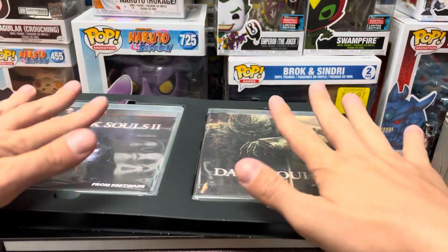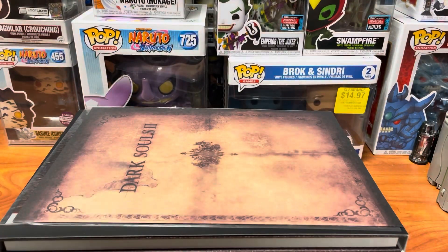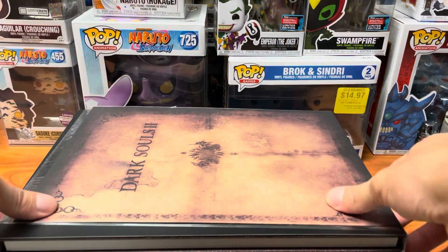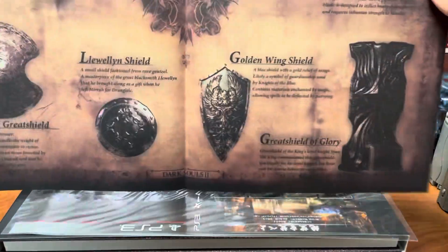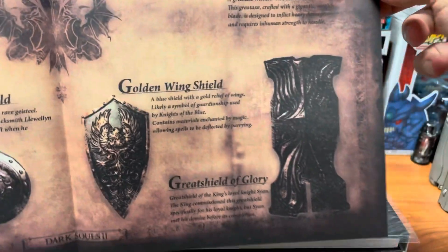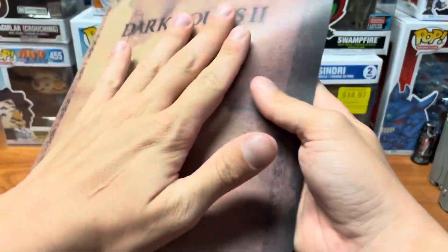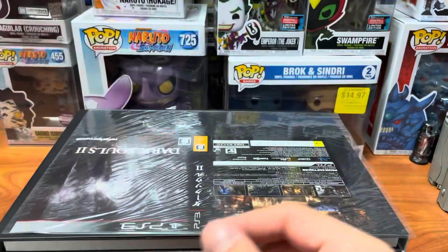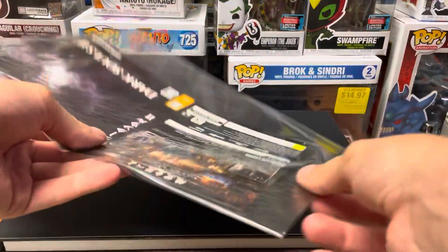And below this — putting this to the side — we have a very cool Dark Souls 2 little weapon catalog. I think these are boss weapons. Actually, probably not. I love the paper — it's like old parchment.